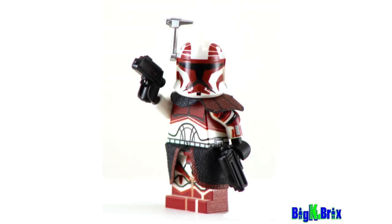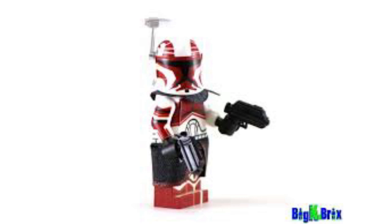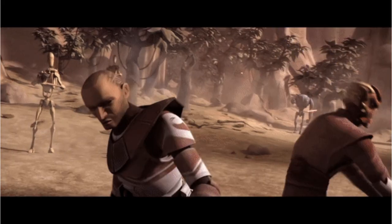For number fourteen, we have another Phase 1 trooper who served on Ryloth under Jedi Master Ima-Gun Di, in his final stand for the Twi'lek people. He would come with a droid popper, which I think would be most appropriate, and a pistol from the scene where he and Ima-Gun Di take their very last stand. He's very cool and I think that would be awesome.